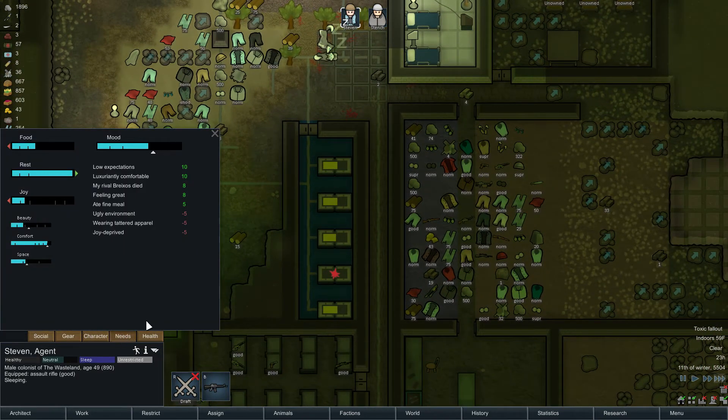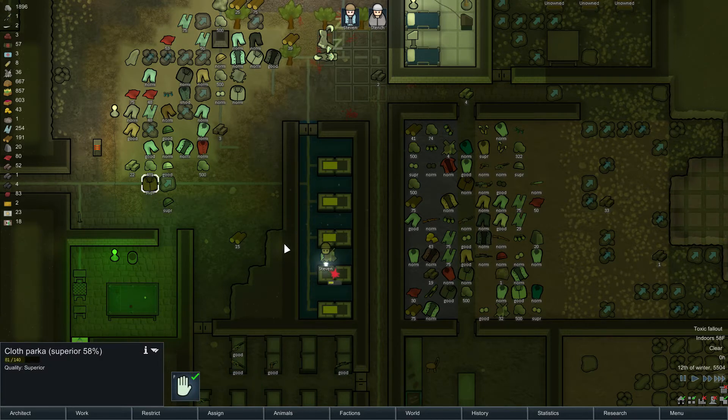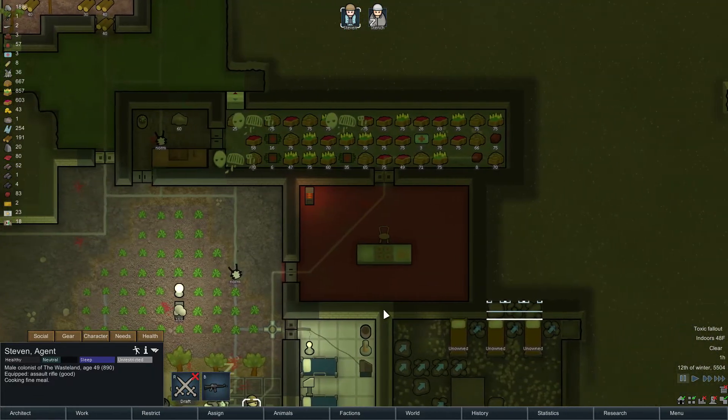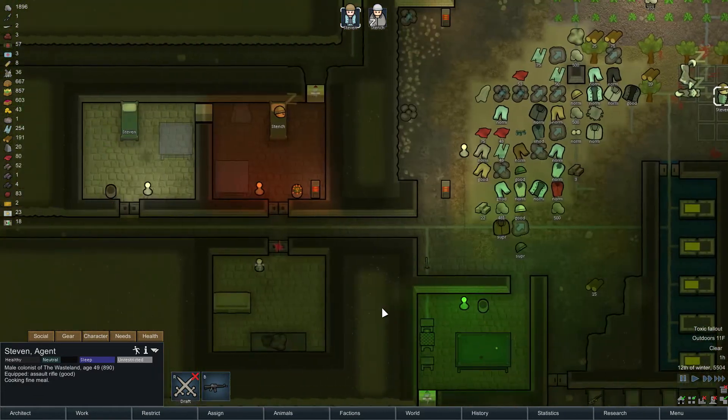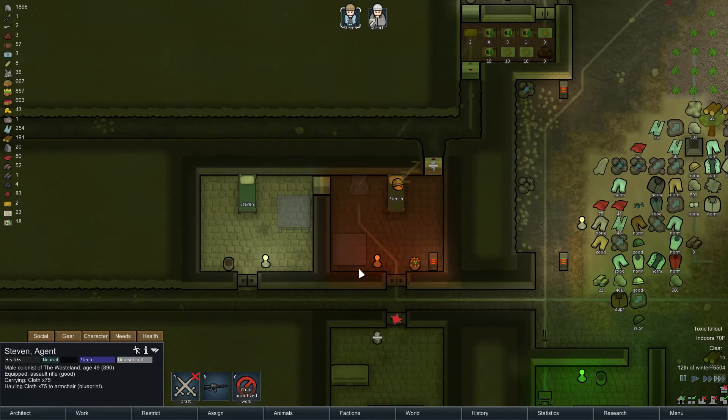Alright, Steven - what are your needs? Alright, you've got your rest, go ahead and fix this. Thank you. And I want you to make the chair here - you're gonna disrupt Stench, but I'm sure he'll be okay.